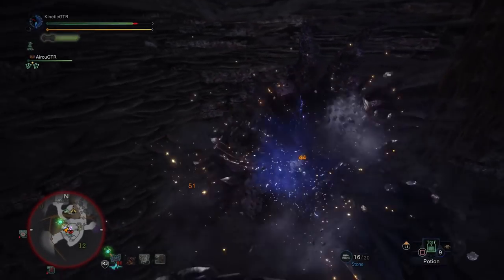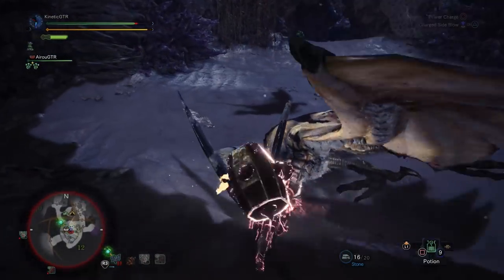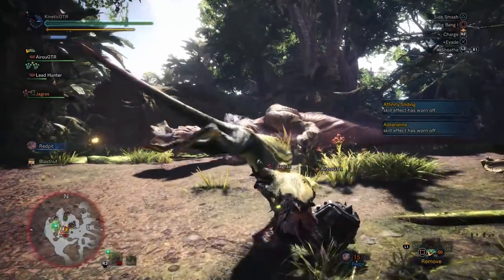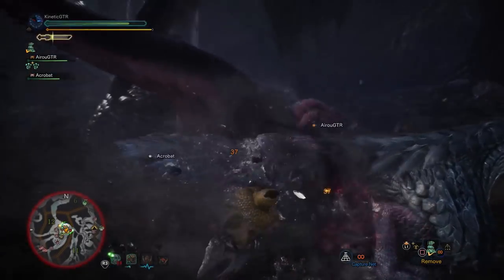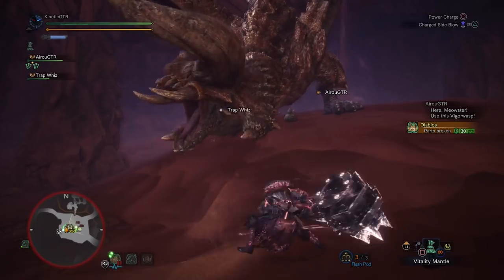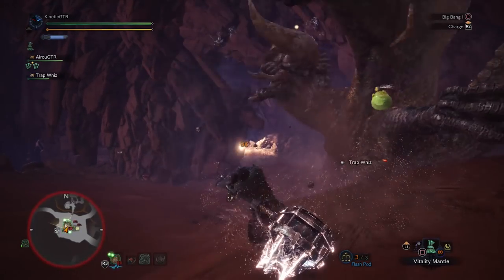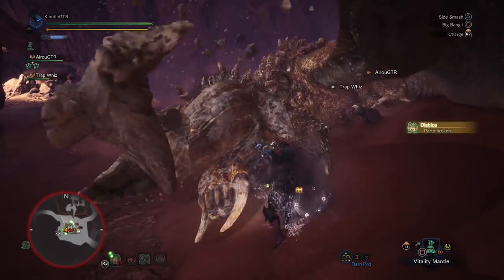The hammer is a weapon like no other in Monster Hunter games. It's extremely powerful, surprisingly mobile, and can frequently stun and knock monsters on their ass. And there's nothing quite like the feeling of spinning around like a whirlwind barbarian in a three-way turf war. The hammer's blunt attacks to the head and legs can frequently cause monsters to stumble or fall, interrupting the monster's attacks and leaving them open to powerful combos by you or your teammates.